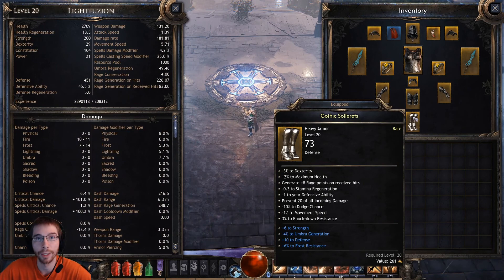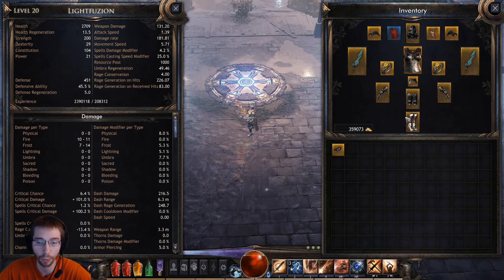So as you start getting better armor, it has a higher defense rating, and that gold overlay will actually work its way down your health bar.